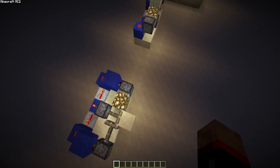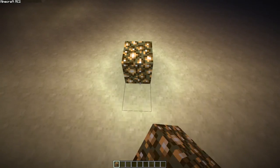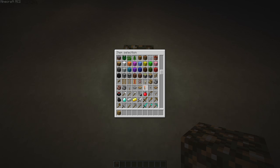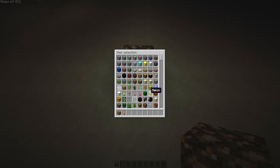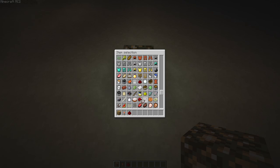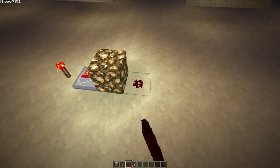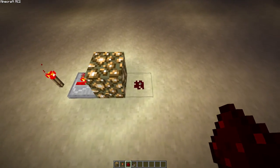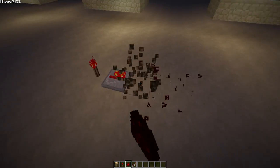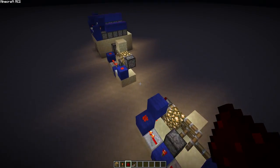Basically now that glowstone doesn't take a current — if I give you an example — it's basically a transparent block now. Cheers for that, Notch. So this will not be powered now, whereas beforehand that would take power through there. So the old design for the retractable lighting no longer works in Release Candidate 2.